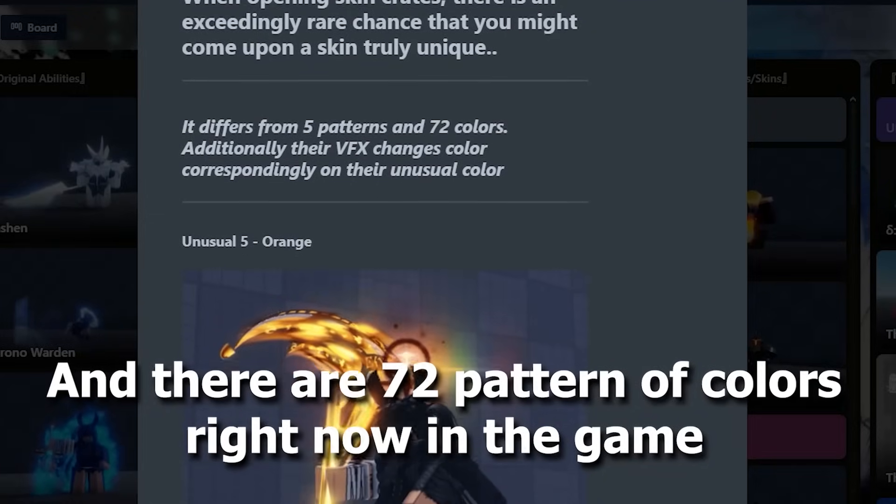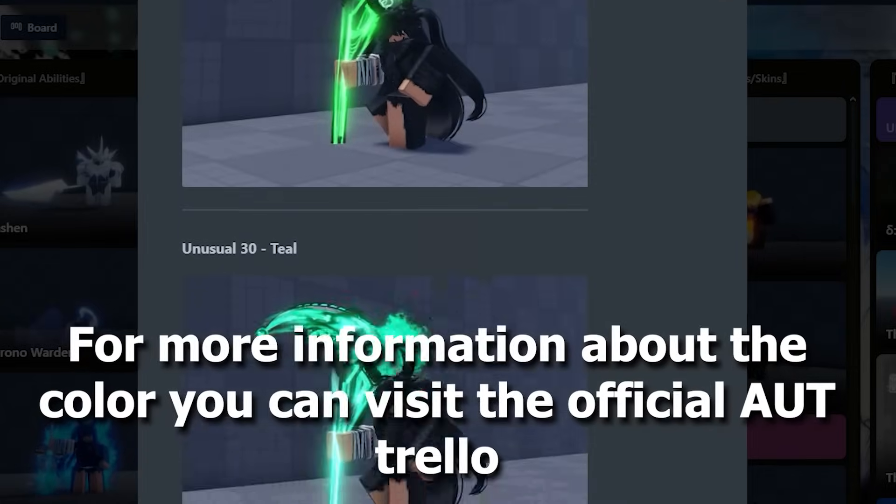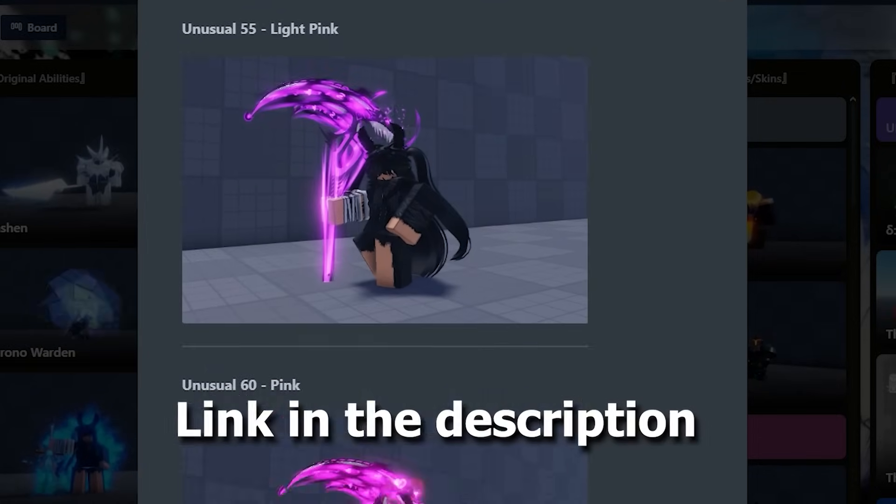There are 72 patterns of colors right now in the game. For more information about the colors, you can visit the official Autrello link in the description.